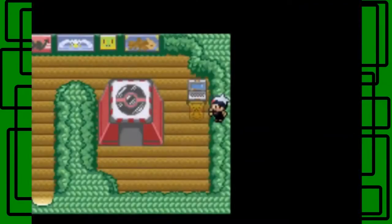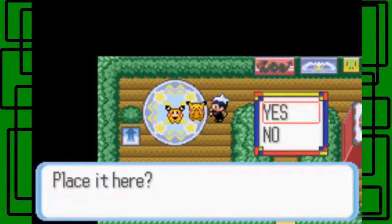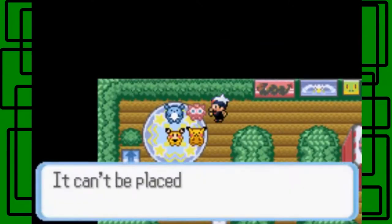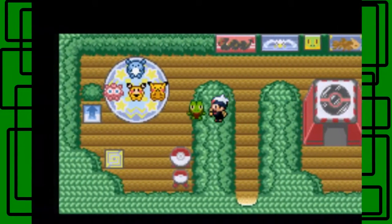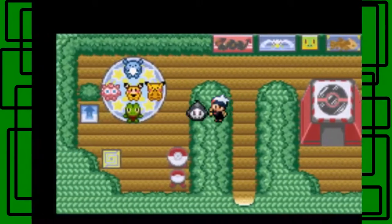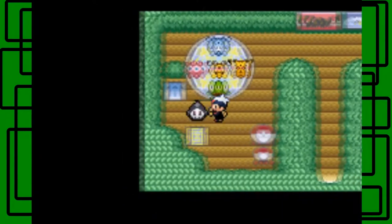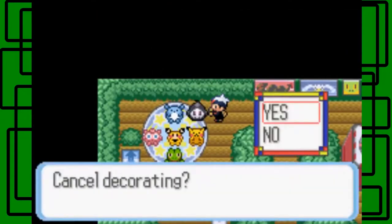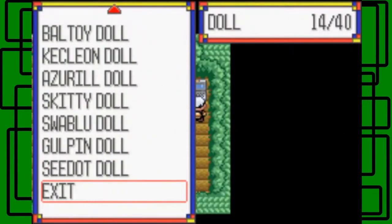Pikachu doll goes right there. Marill doll — yeah, nice. Jigglypuff doll — can be placed here. Skitty doll — not all of these will fit, that kind of stinks. Can't be placed there, it can only be placed on the mat, but it doesn't even fit on the mat apparently. So I have all these other dolls and I can't even put them there. Jeez.